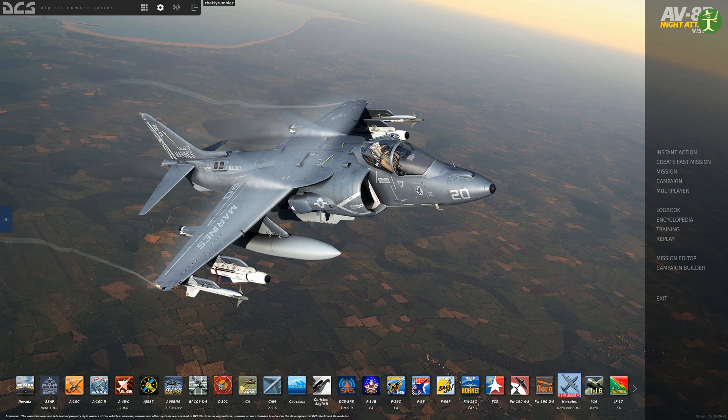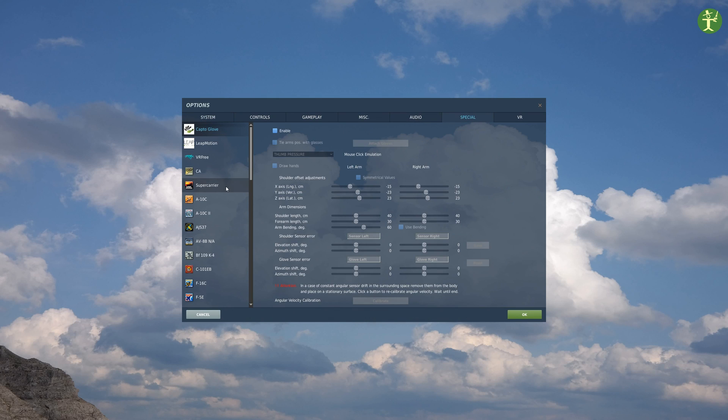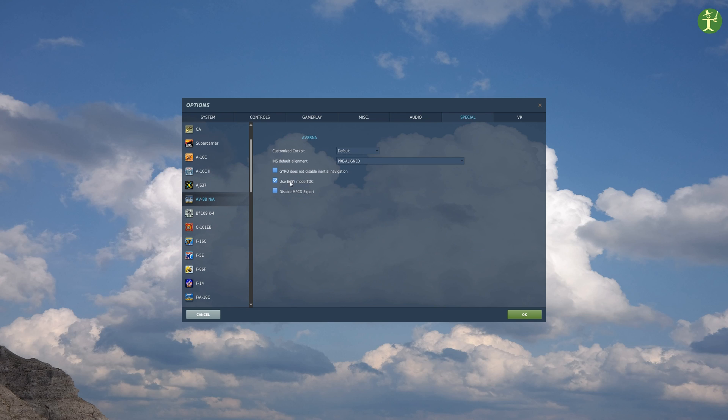Before we go into the actual game itself, we're going to have a quick look at a special control setting for the AV-8B. What I use is easy mode on the TDC. What that means is when I move the targeting pod around and stop moving it, it automatically generates a target at that point. If you're getting started with the game, I would recommend doing this. Later on you might want to take that off — the only difference is you then have to push TDC press to set the target, so it's just an extra key press.